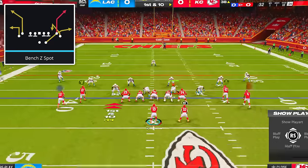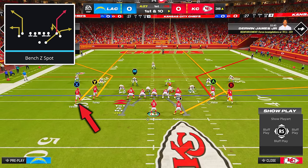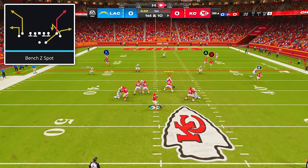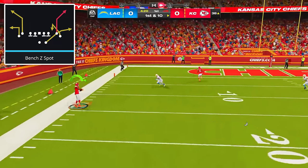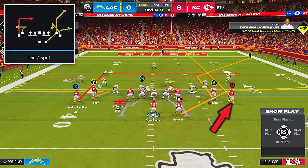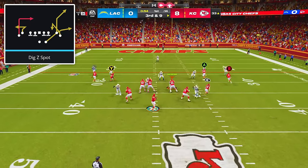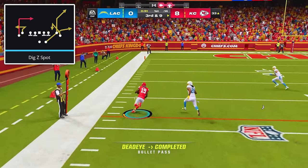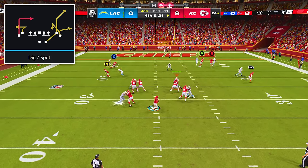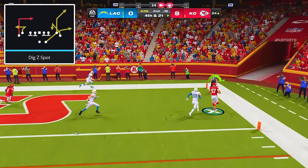For passing the ball against zone coverage, come out in the play Bench Z Spot. The only adjustments are to put your short side outside receiver on a streak and put your wide side outside receiver on a fade. After the snap, read your corner routes on both sides of the field and hit whichever one comes open. Against man coverage, come out in the play Dig Z Spot, and the only adjustment is to put your wide side outside receiver on a fade. After the snap, first read the zig route on the short side inside receiver, which can get crazy separation and allow you to get a ton of yards up the sideline. You can also throw to your corner route on the wide side as long as you freeform the pass up and outside, which will allow you to hit your receiver for some monster gains deep along the sideline.